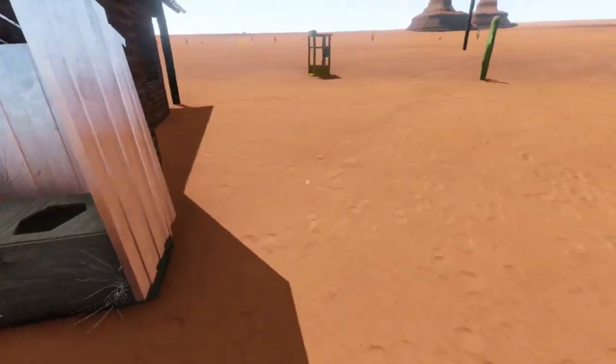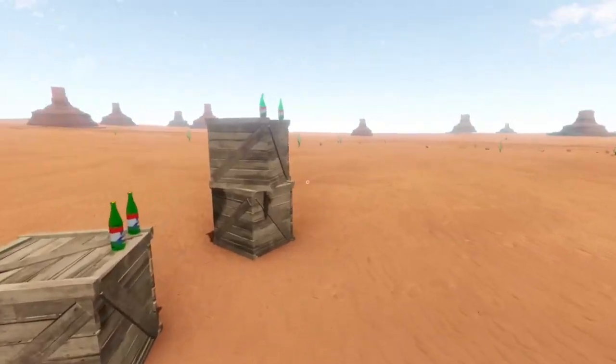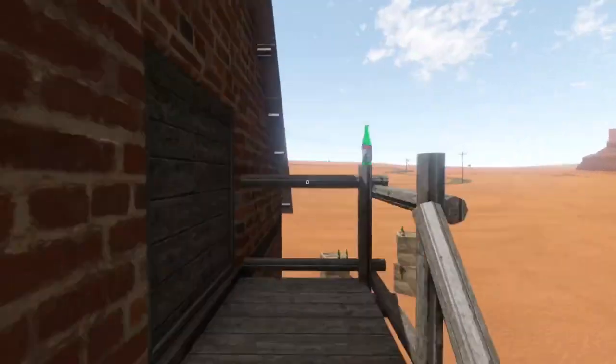Yeah, that's the interesting part. There's actually parts of a bike scattered around this house when you start out. Kind of hard to find, in all honesty. Kind of tricky. But it is very useful.